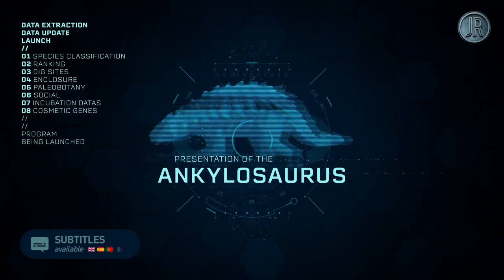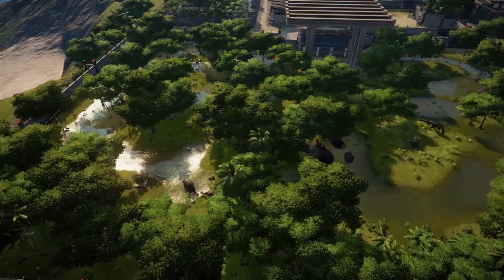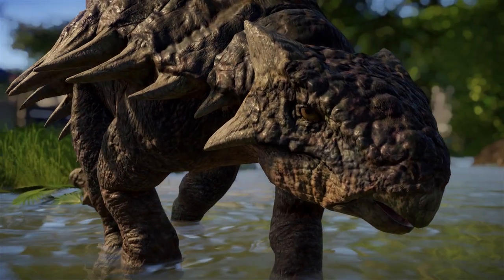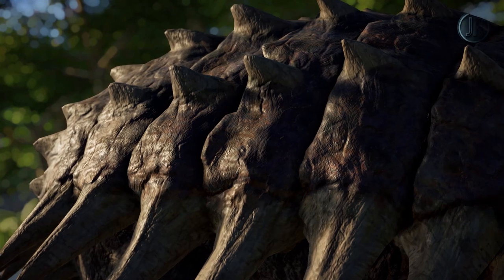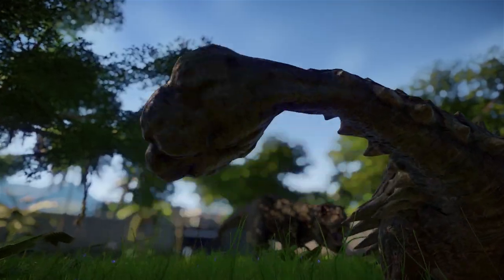Presentation of the Ankylosaurus. The Ankylosaurus is an armored dinosaur, called that because of its thick defensive armor. It also has a powerful club tail capable of breaking the bones of its adversaries.